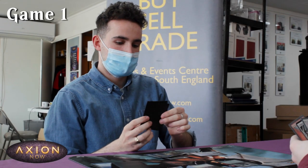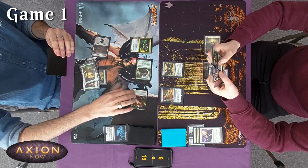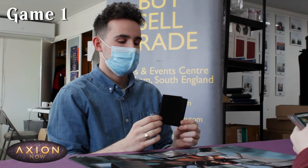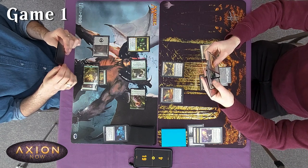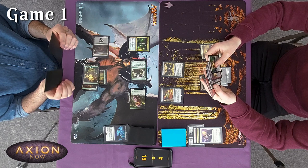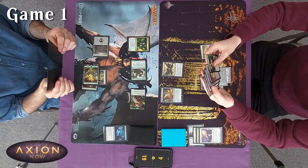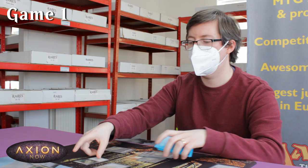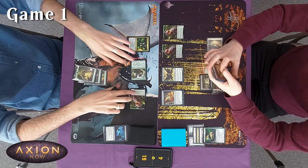Untap, draw — one, two, three — play Blood Researcher, the two-two menace that gets a plus-one plus-one counter whenever you gain life. Nice! I'll go to attacks and attack with my Pest and Professor of Zoomancy. Your turn — untap, draw. This is not working out for me, safe to say. No red over there, no red — I kind of want lands but it doesn't seem to be happening. I'm technically not dead — just Pest Summoning to get a couple of Pests, and I'll pass turn.